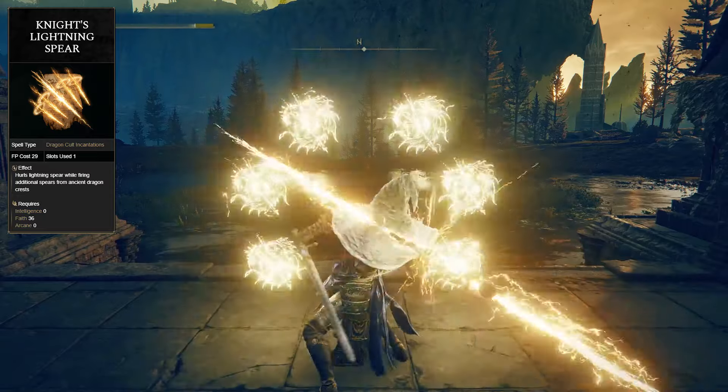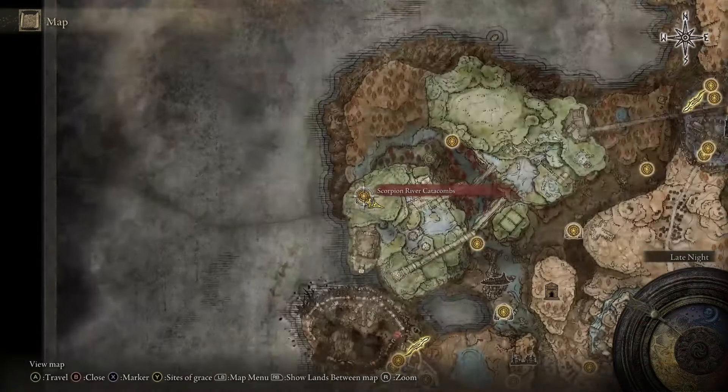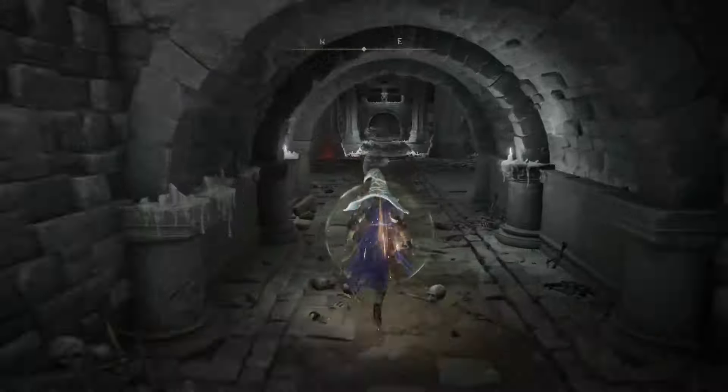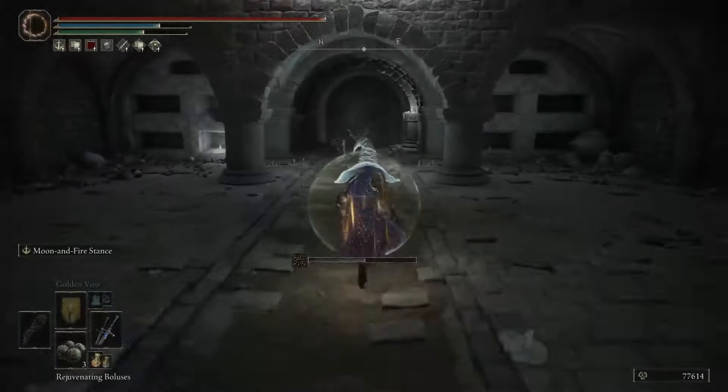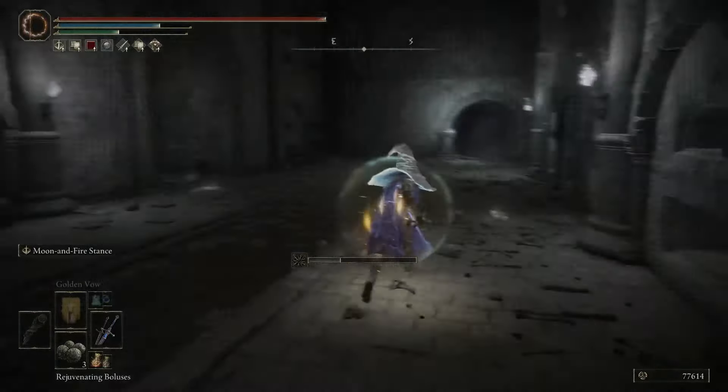Knight's Lightning Spear is next on this list. You want to travel to the Scorpion River Catacombs Grace, next to where you killed the bear Rugalea. From here, just follow the path to get to its location. We're pretty much just going to be taking the main path in these catacombs all the way until we reach the main hall area with the second pair of Deathblight eyes.